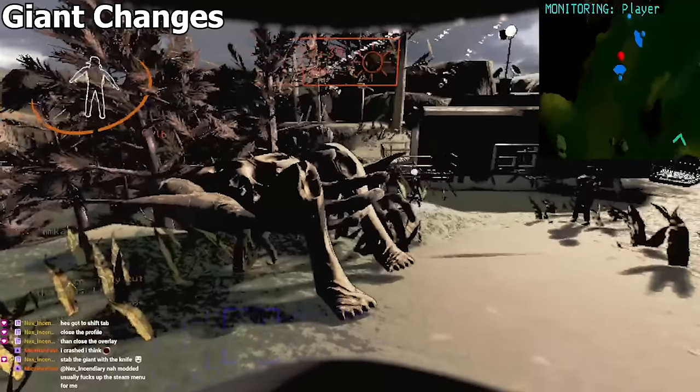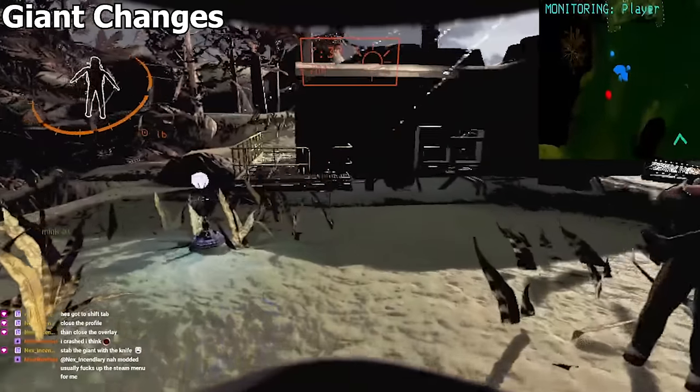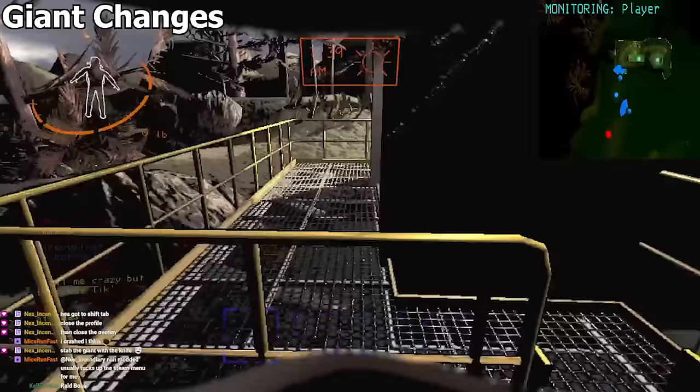It should still be considered that exterior power can respawn on maps, so if you kill a Giant on a map with a high Giant spawn rate, chances are you'll just get another Giant.